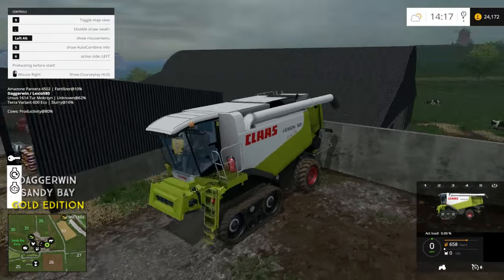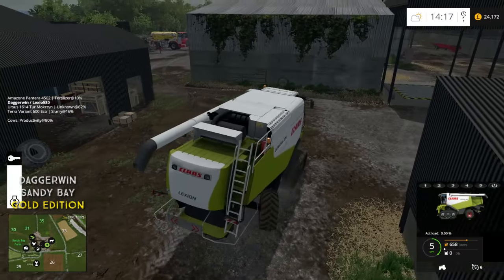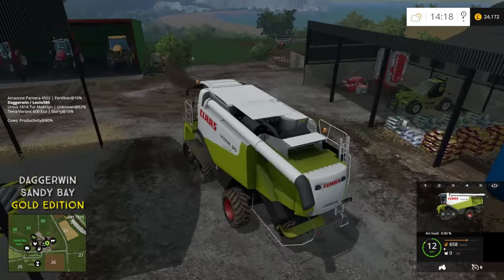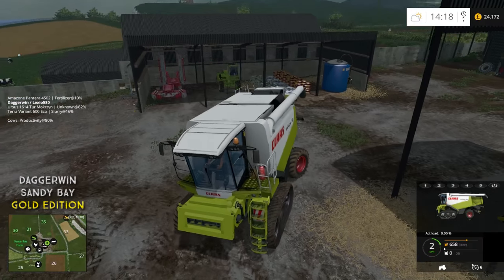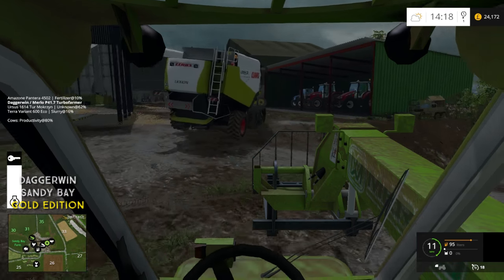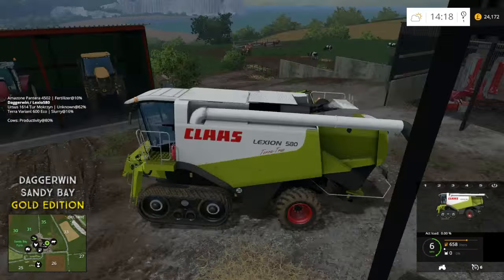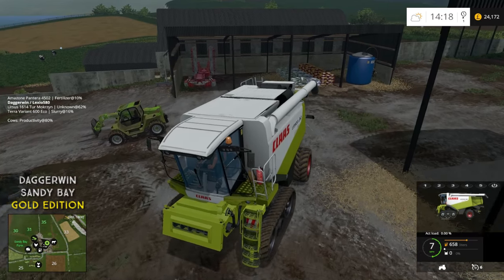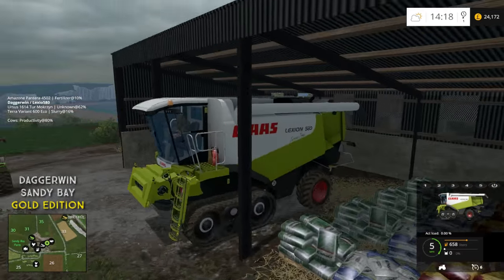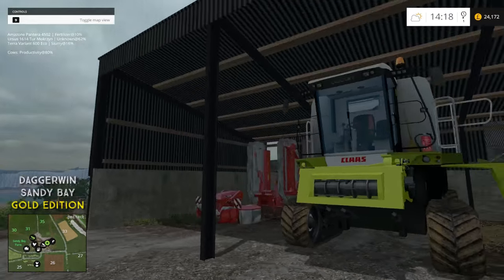We've got the baler - we don't actually need that round baler, but I won't sell it just yet just in case. The hardest thing of all is this combine harvester - where shall I put it? Actually I could have put it in there. I might move the Merlot down to the cows because it's probably going to be needed down there. The Lexion is best suited in a shed - it doesn't really want to be outside too much, especially in wintertime. If only there were seasons - that would be so good. Things are looking neat.